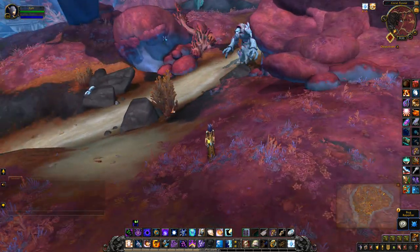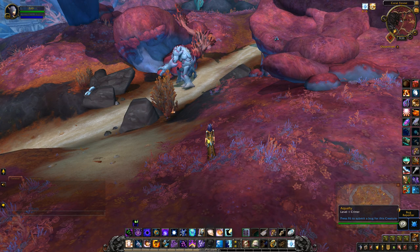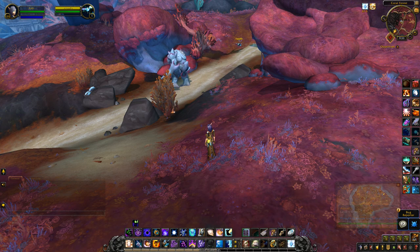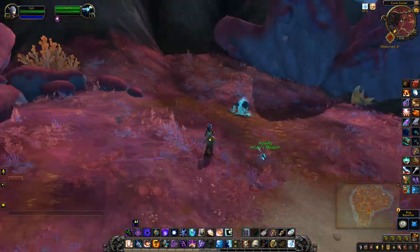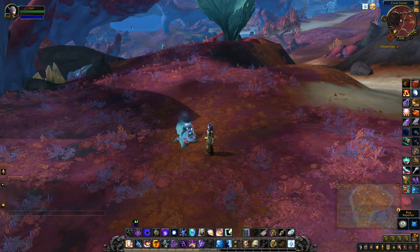All you have to do is come back to this spot and target one of these guys. Use the crystal on him — he'll basically become your little friend — and then you run it towards the slime and he eats it.